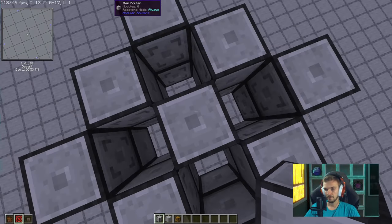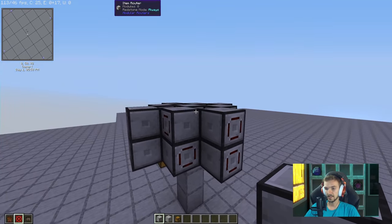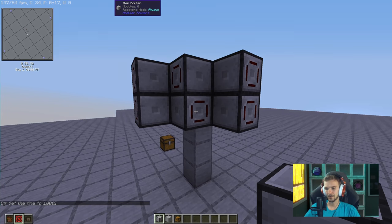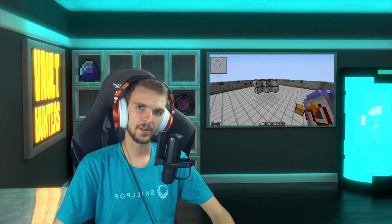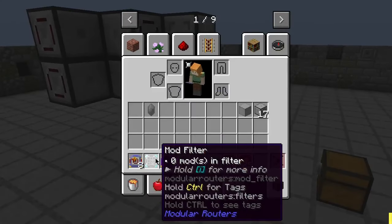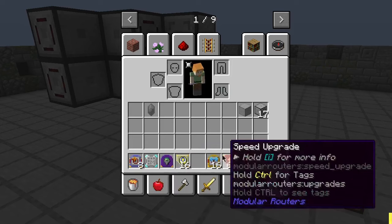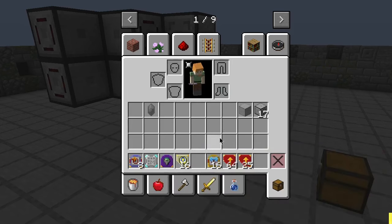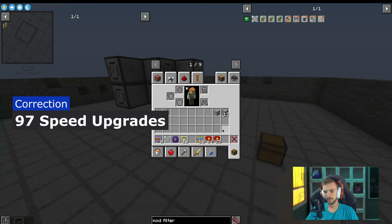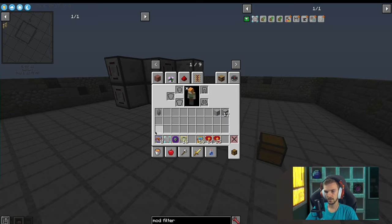This router is in charge of vacuuming. The top routers are in charge of placing blocks. The bottom routers are in charge of placing the top routers. For upgrades and modules, you're going to need eight puller modules, a mod filter, a vacuum module, 16 sync upgrades, 16 extruder modules, and I think 89 speed upgrades — yes, quite a bit, but you wanted to go fast.